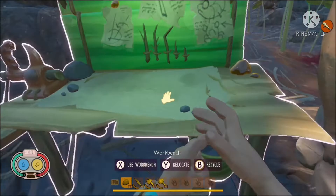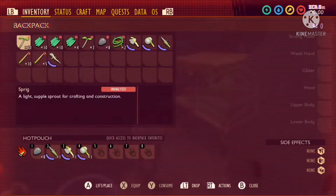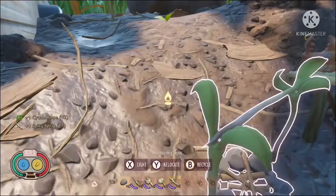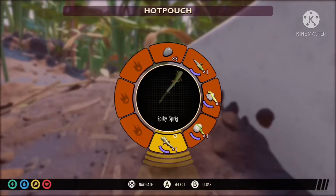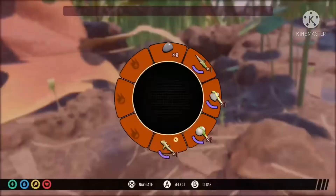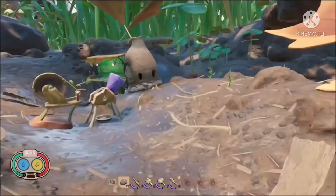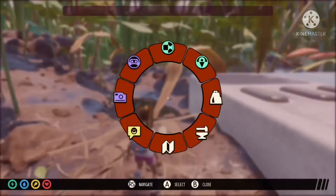The spiky sprig is a two-handed weapon so it's going to drain a little more stamina. The texture seems a bit broken right now, but as you can see — I'm in creative so my stamina doesn't go down. Anyway, thank you guys for watching this short Grounded tutorial, and I'll see you guys in the next one, bye!